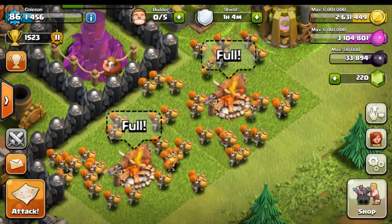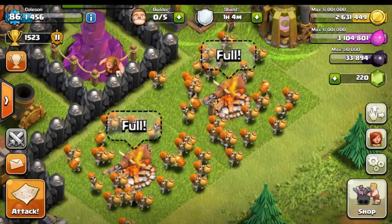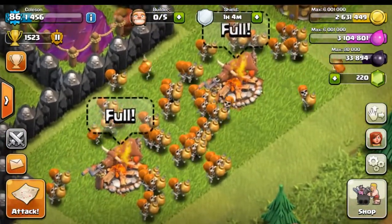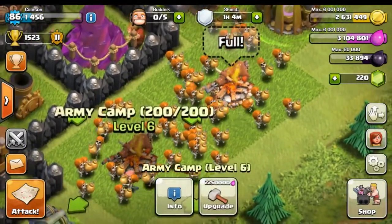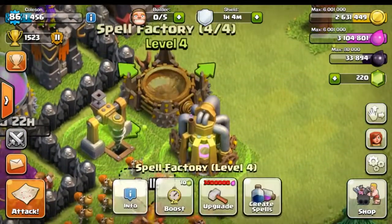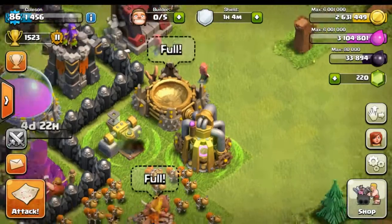What's up guys, my name is Cole and welcome back to another video. Today we are going for 100% victory with only wall breakers. As you look in our army camps, we've got all these little skeleton dudes running around with their big golden balls. We have 100 of those guys, 200 spaces total, and we also went ahead into our spell factory and cooked up four level four rage spells because they're gonna help our wall breakers do more damage, move faster, yada yada yada.